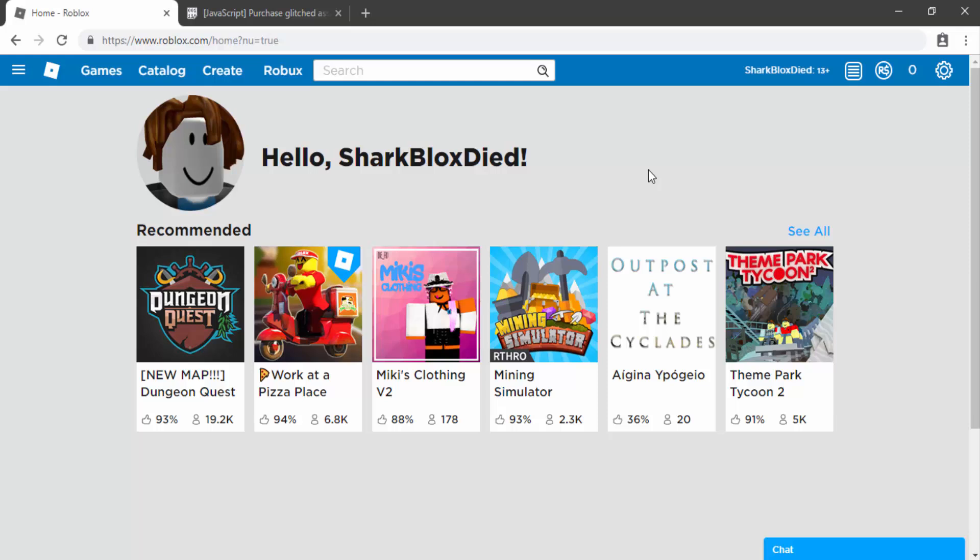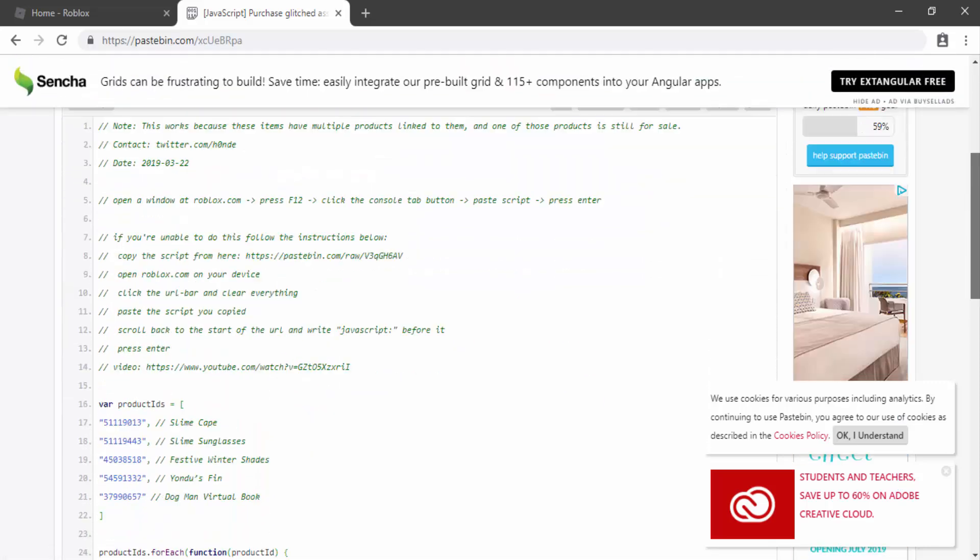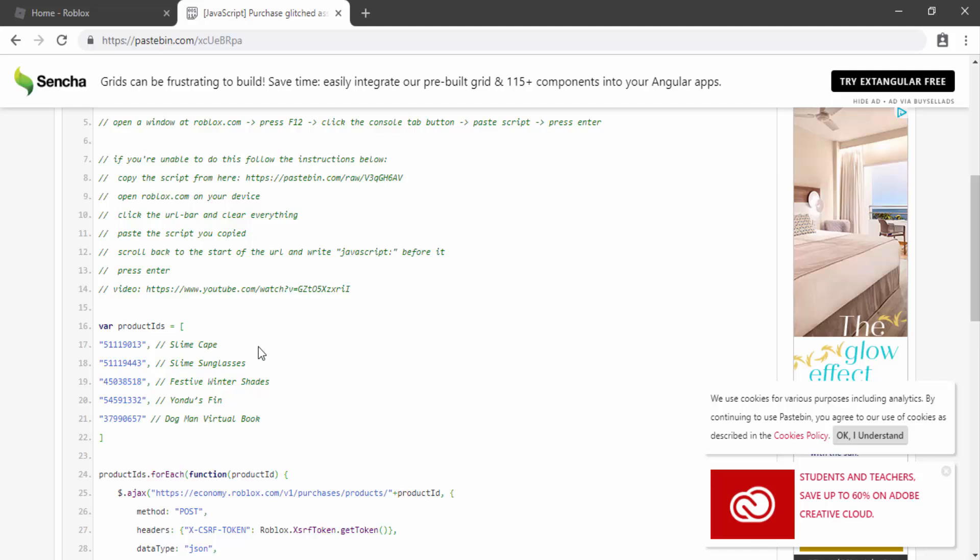How's it going guys, SharkBlox here. In this quick video I will be showing you guys this new glitch that lets you get old event items for free. The link will be in the description. This was actually found out by a person called Honda, so thank you for finding out this awesome glitch.